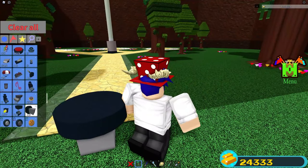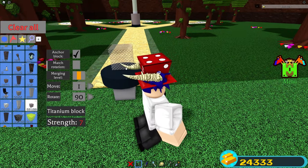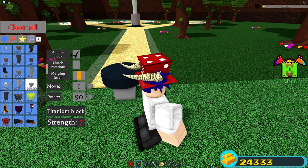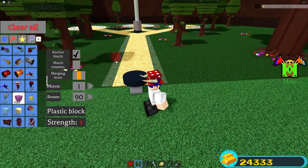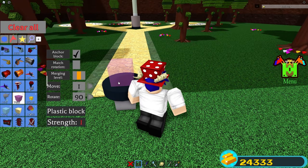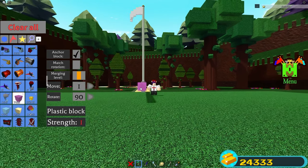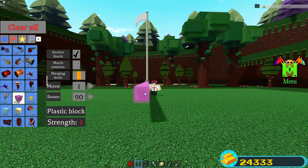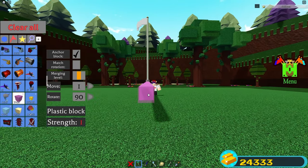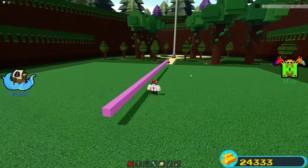Then place 50 of really any kind of block. I don't know if titanium or something heavy will work. I just use plastic, ice, or wood — that's what I would use. So you're going to place 50 blocks total. You could just use the scale tool, but I'm not going to use it for this video.